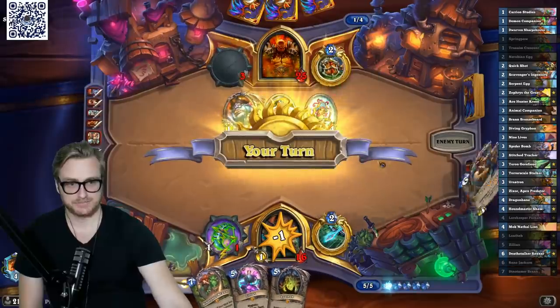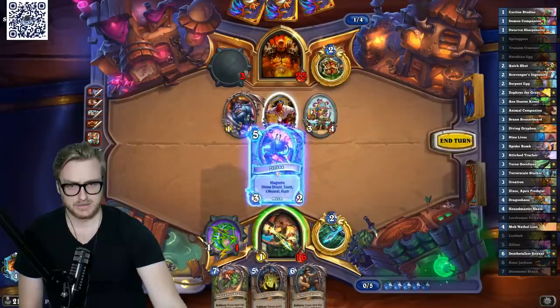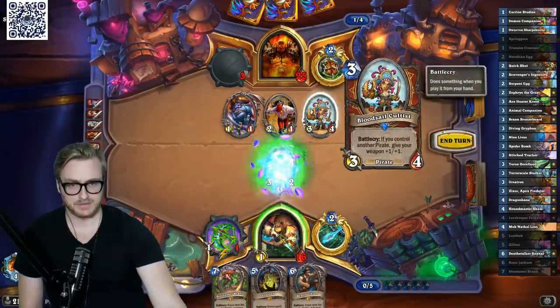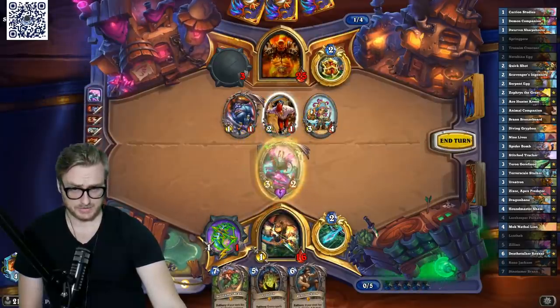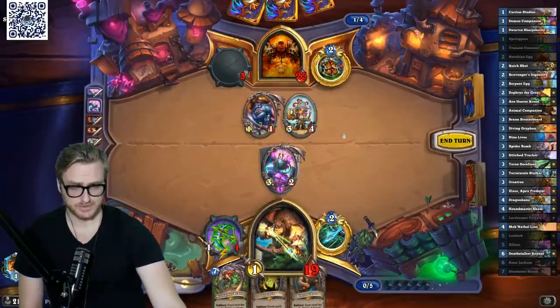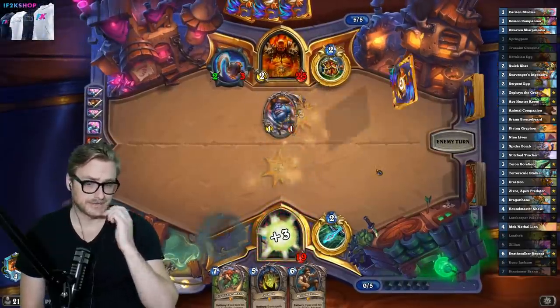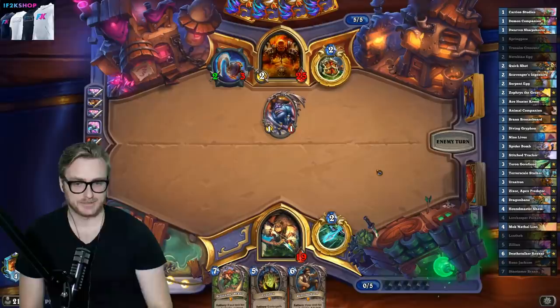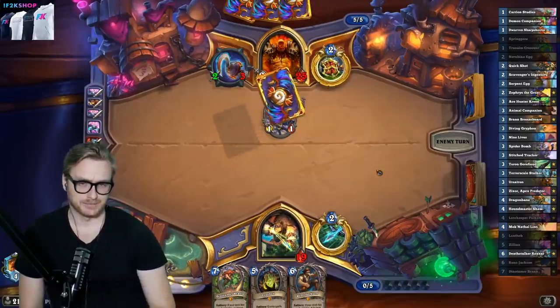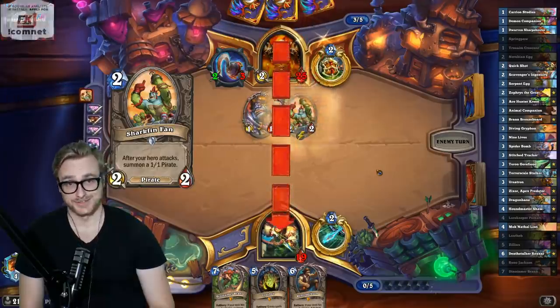I can attack into that — that's Reno. Attack into this, then weapon into that. Or I could — no, because that just clears it. That weapon is ridiculous. We might not even need to Reno this coming turn. We might be able to get away with a Rexxar. Yeah, Rexxar's so good.